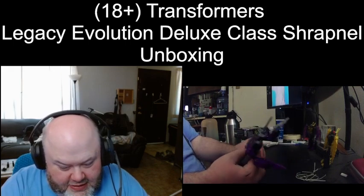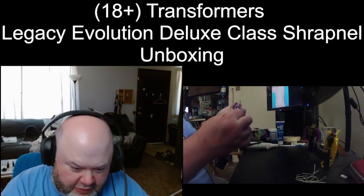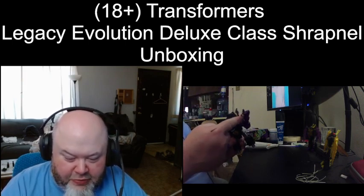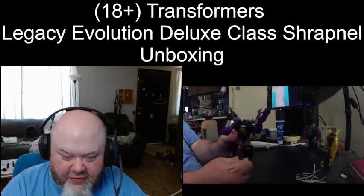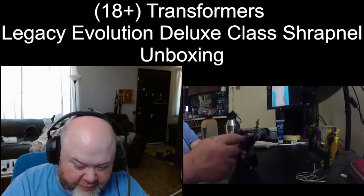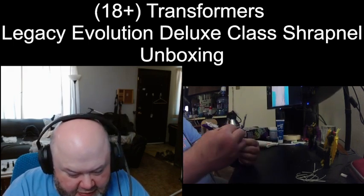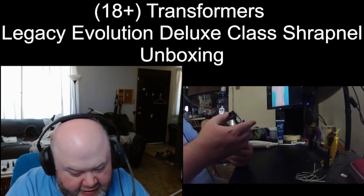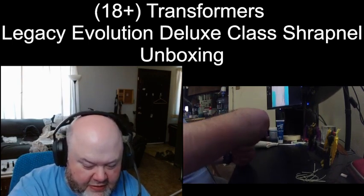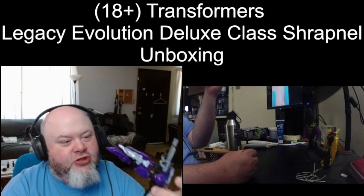Okay, now for this other blaster — let's put it hooked into the underpart of the frame of the rifle. It's not exactly the prettiest, but it's okay. I think this is somehow supposed to hook up to the back of the rifle, but I'm not going to do that. I was hoping these would rotate to the back. But there you go — we have Deluxe Class Shrapnel.